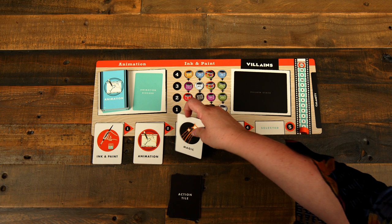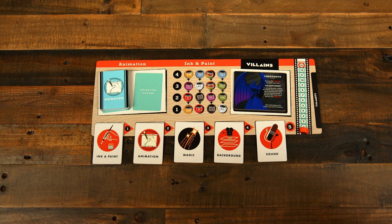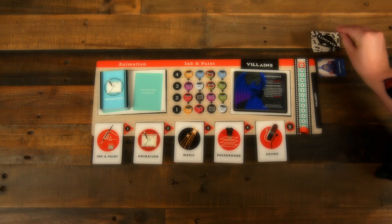Next, take the villain tiles for each of the films in the current game and return any extra villains to the box. Set these tiles in a stack in chronological order with the earliest film's release date on top, and be sure the villains have their calamity effects face-up. Then take all of the calamity cards for each of the films in the game and shuffle them into a face-down deck placed above the right side of the board. Based on the table, reveal a number of calamity cards in a row next to the board according to the player count and desired difficulty.